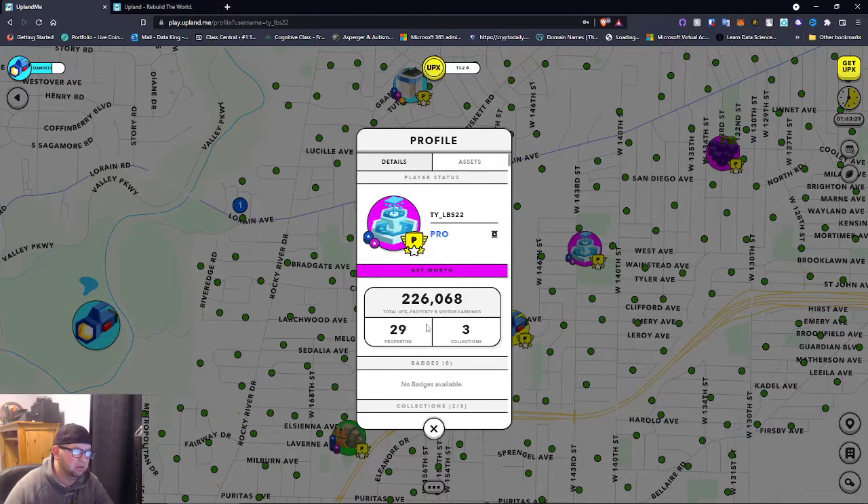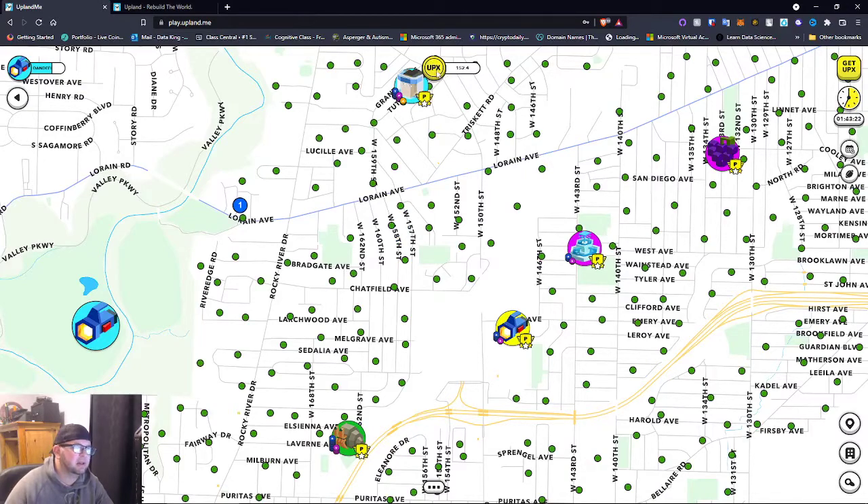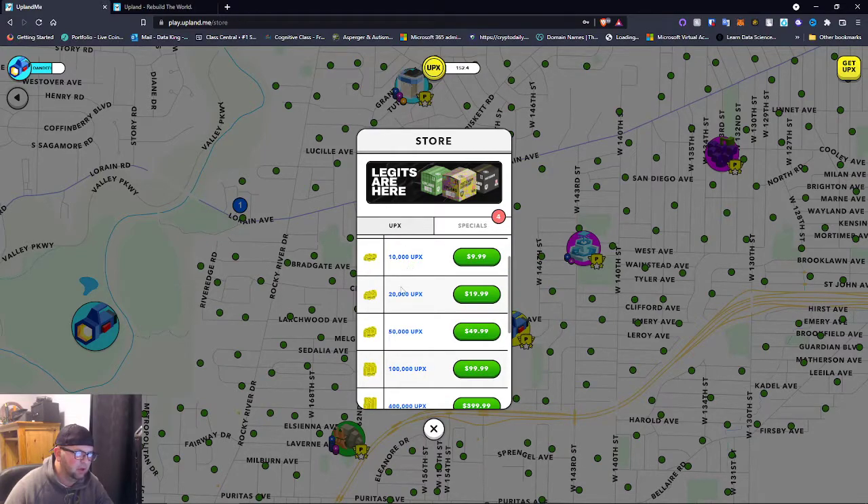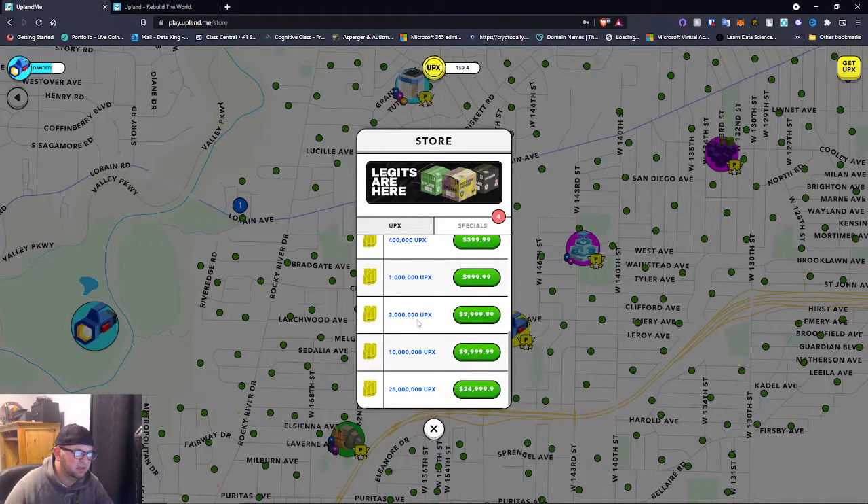If we click on this player right here, his name is ty_lbs22 — he has 29 properties and 226 UPX. You can purchase UPX, which is the currency in this metaverse game. There are options for 5,000 UPX, 20,000 UPX — it goes up and up.